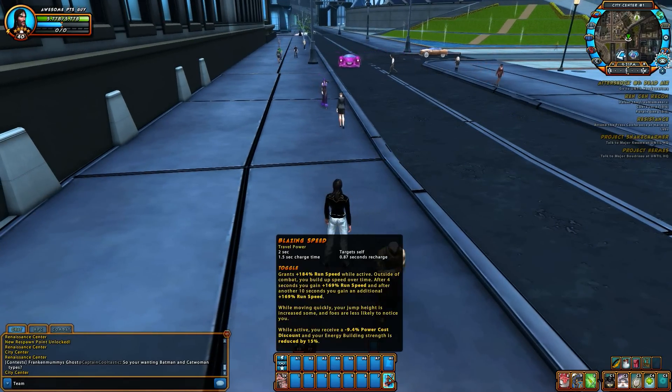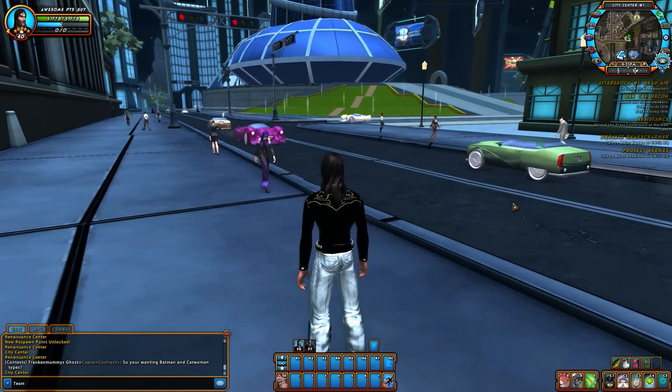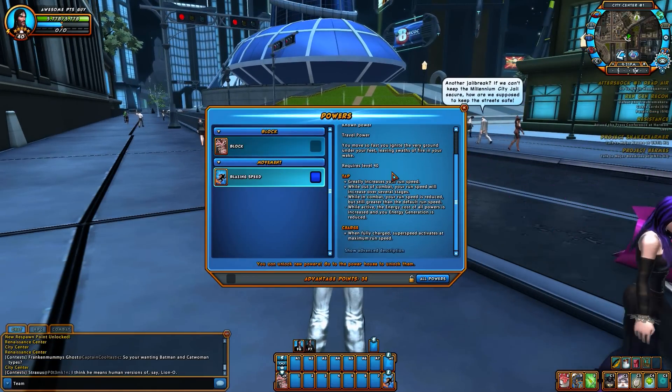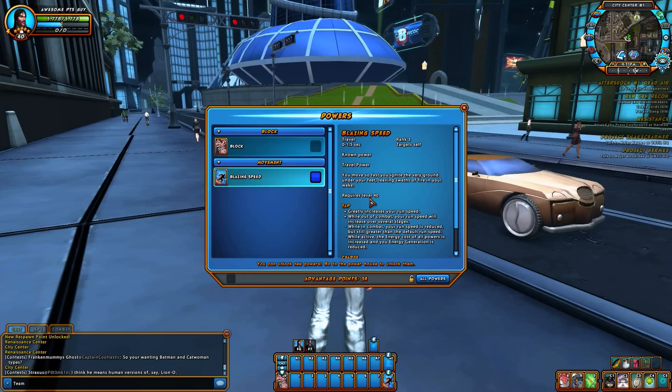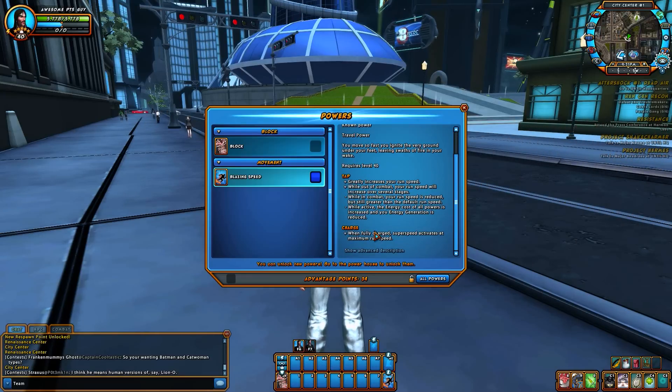That's it. It comes in three ranks. I got rank three, by the way — the most powerful of all ranks. It'll show you different gates. Requires level 40? Is that because of the rank? I don't know, I'm sure it's fine.